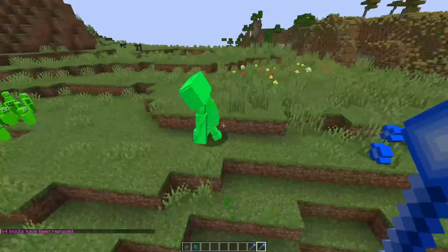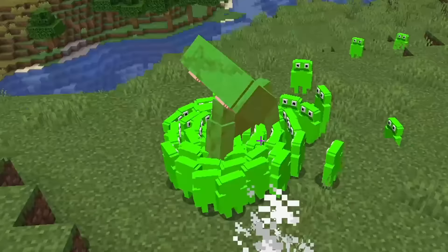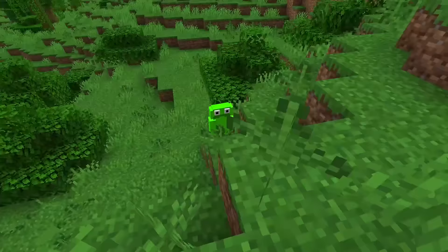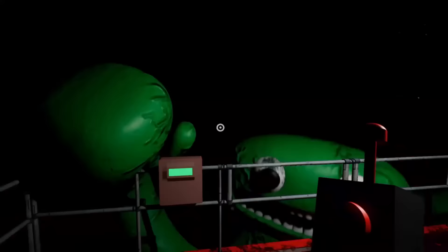I decided to spawn Mini Josh with Jumbo Josh — and what happened next was shocking. Just kidding — you probably expected this. Next I spawned an army of Mini Joshes and then I made them fight Jumbo Josh — this is like a MrBeast video, 100 kids versus one adult. Mini Joshes could actually win this one, there's a lot of them. Never mind — Jumbo Josh seems to be invincible. I decided to give Mini Josh a 5 out of 10 — he's kind of missing a lot of things like moving arms and legs.